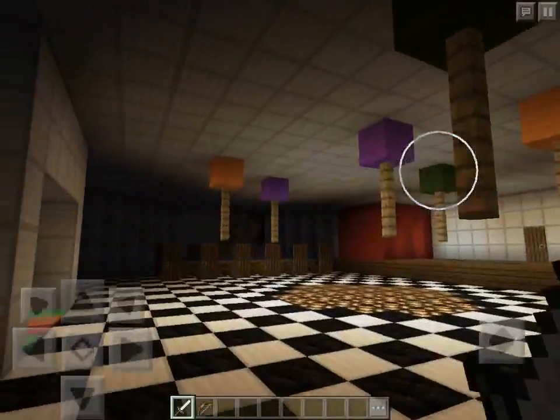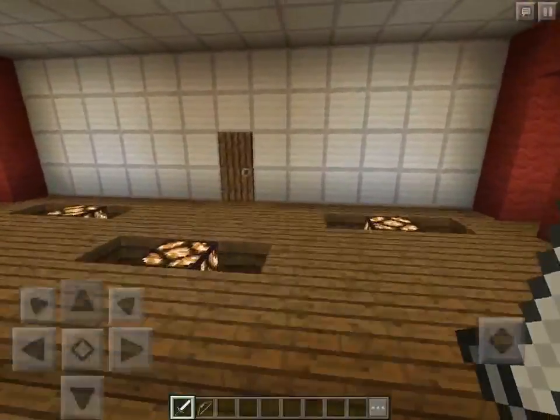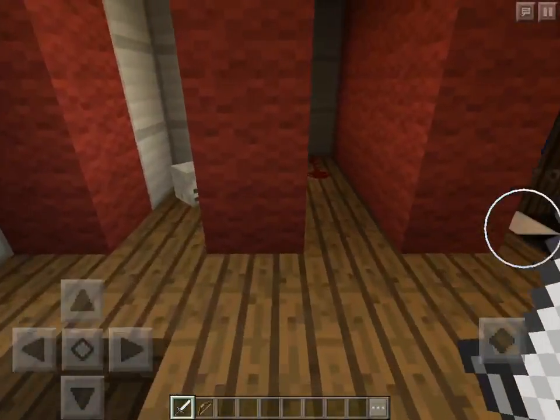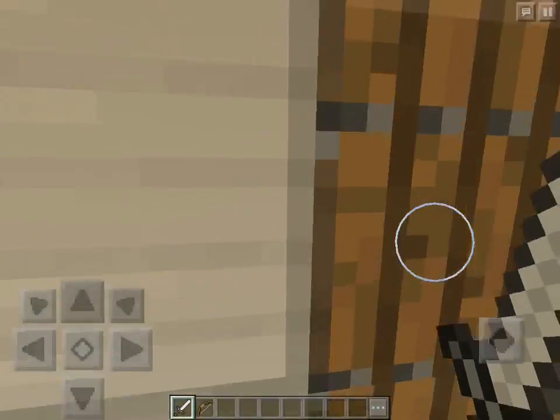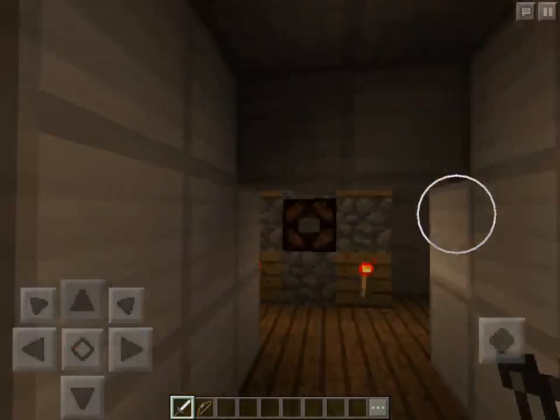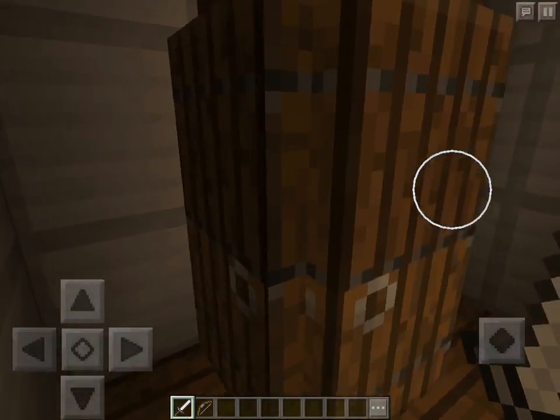There are definitely paintings because the place has been run down. Let's go to the main stage — these are where the animatronics stand. As you can see there's skulls and blood, and on the other side the same thing. You walk in here, take the left, and this is the regular area — this door always opens, I don't know why.